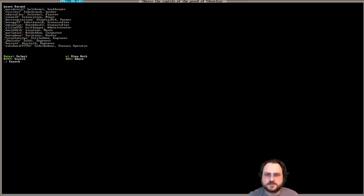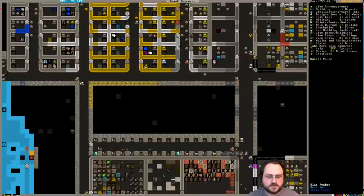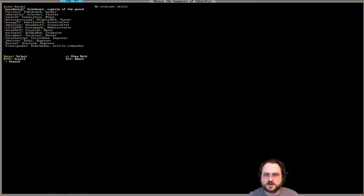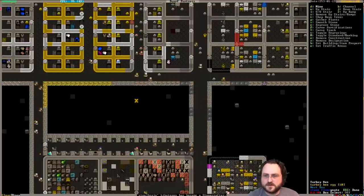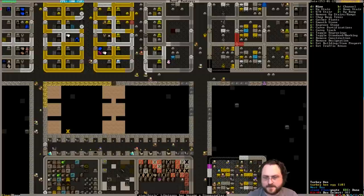Mace, you're captain of the guard. And the hammer is the person who enforces? We should have a sencha in here. Let's put Mace on there as well. So this will be Mace's office, dining room, and bedroom. And then we'll make some prison cells. I've played Prison Architect - I know how this works.